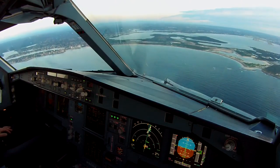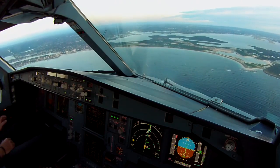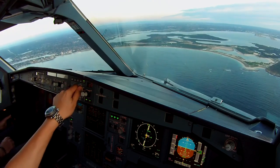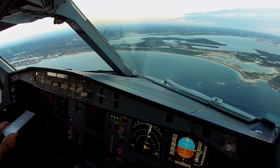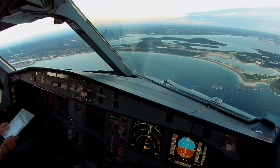Eddie Head 4-5-0, continue approach. Wind is 2-6-0 at 8 knots. Continue approach. Eddie Head 4-5-0, GS 2-6-0 at 8 knots, crossing from the left. Landing check — still have a little bit of a tailwind. Check.